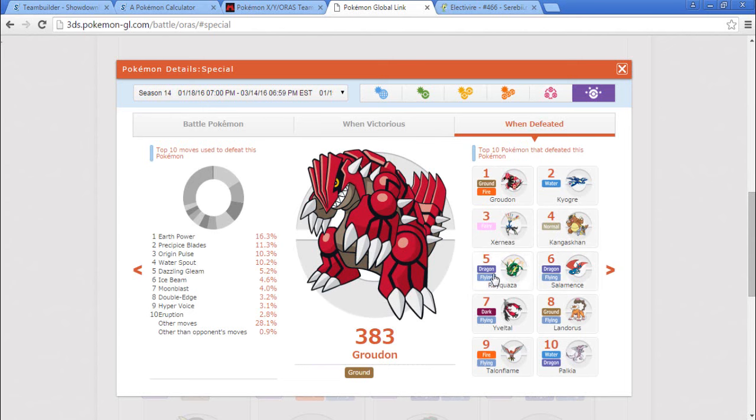Looking at the usage data for Groudon: Kangaskhan, Rayquaza, Salamence, Eevee-evolved forms, Landorus, Talonflame, and Palkia. I could go Palkia — that gives us a huge weakness to Xerneas though and we'd have to deal with Xerneas. Groudon covers Xerneas and Groudon covers Groudon, but not Kyogre. But we have something for Kyogre.